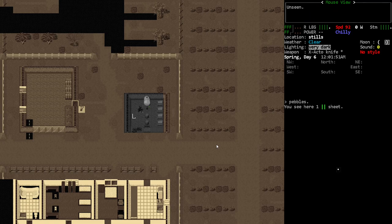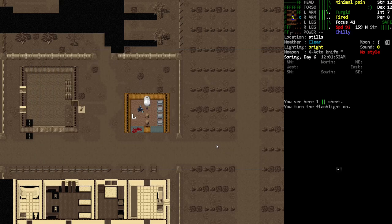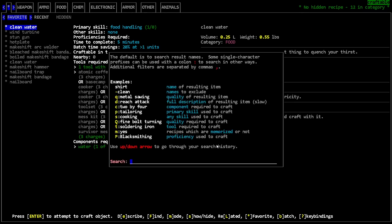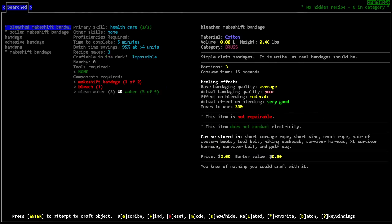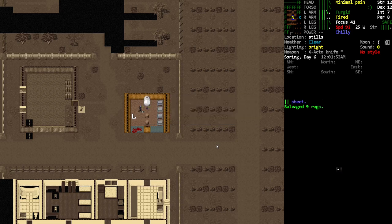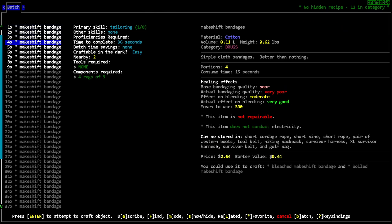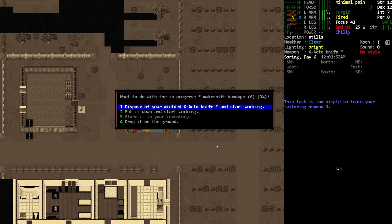Hey, orange one here. We're just gonna start right back where we left off. We are gonna make ourselves some bandages. We needed to cut the sheet first, so let's just do that. Then let's make ourselves a couple of these — I think like six of those.